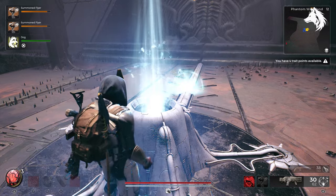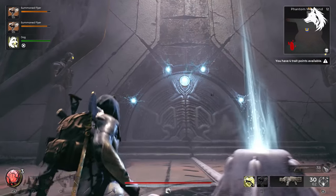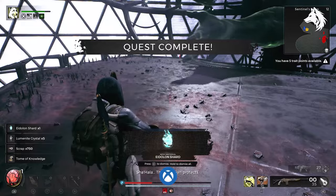Once collected you can return and open the door in the Phantom Wasteland and inside you will fight Shahalla, Spectral Guardian of Nerud. And once defeated he will drop the Eidolon Shard. You can take that to Ava to craft the Spectral Blade.